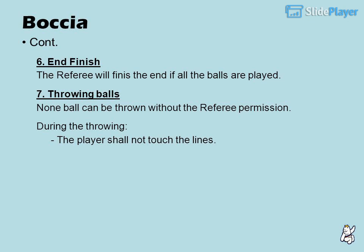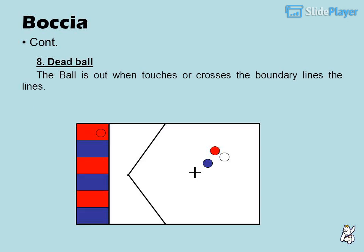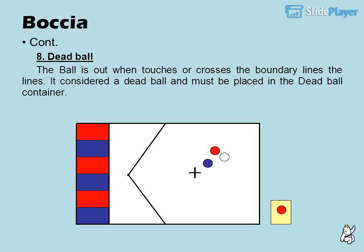During the throwing, the player shall not touch the lines. 8. Dead ball: a ball is out when it touches or crosses the boundary lines. It is considered a dead ball and must be placed in the dead ball container.